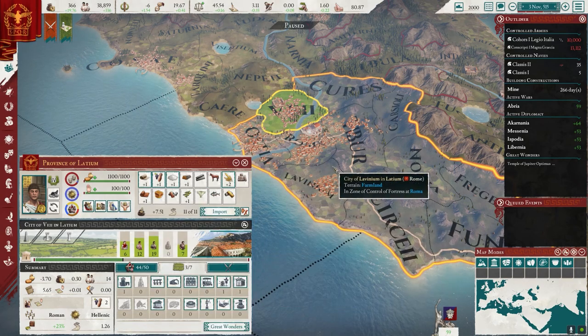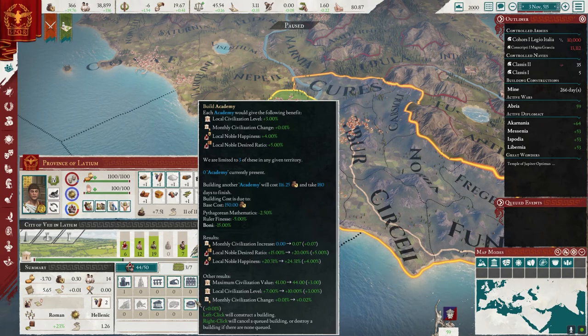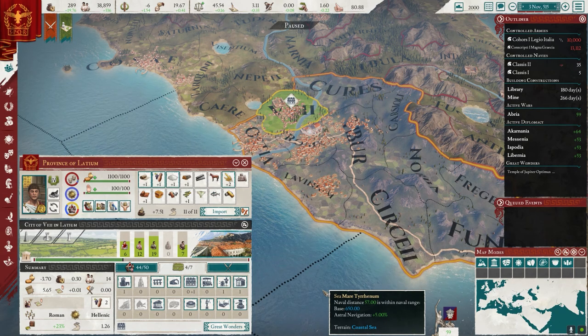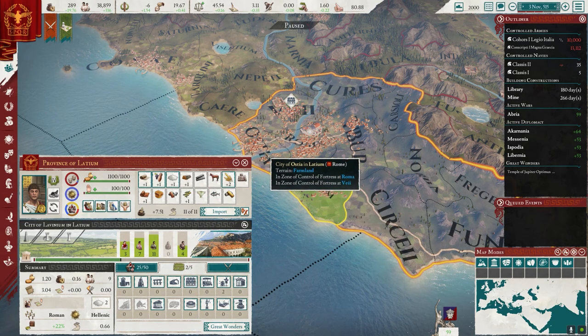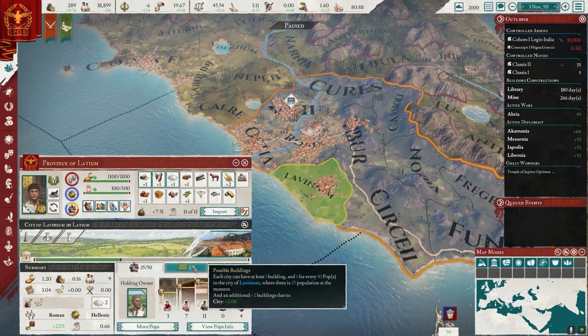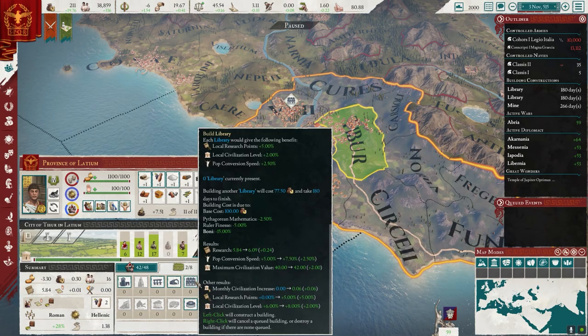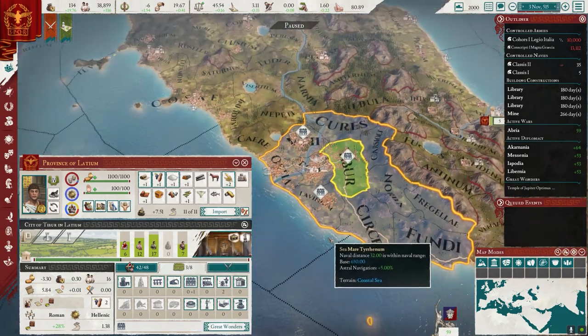I know there's other things I wanted to build, but I really want my research points. Academy. So we're going to hit the library here — we're going to do a little bit of the meta, the old meta anyways. We'll do a library here in Tiber — we will do a library in Tiber. So all the cities around Rome will help with libraries.